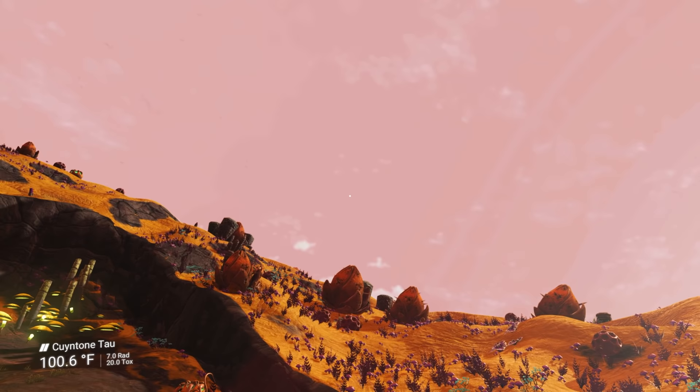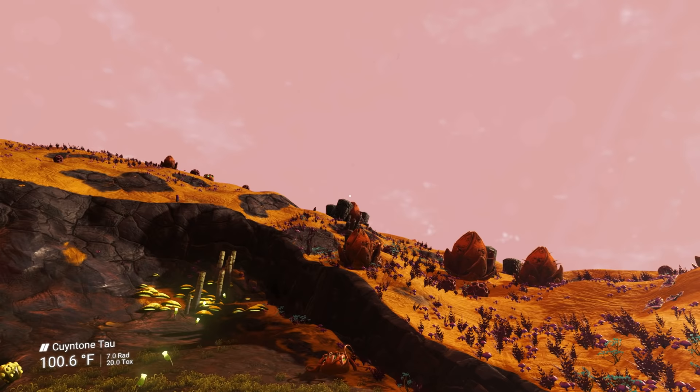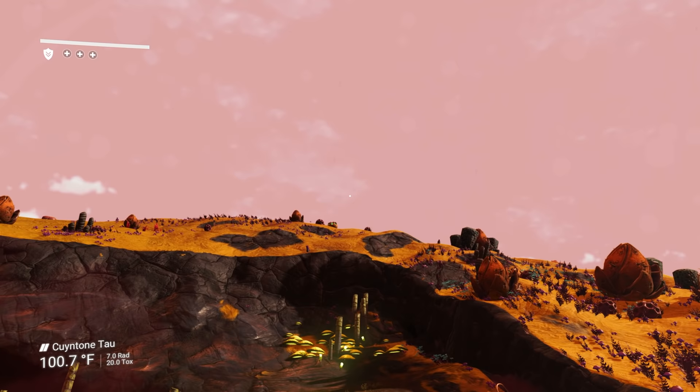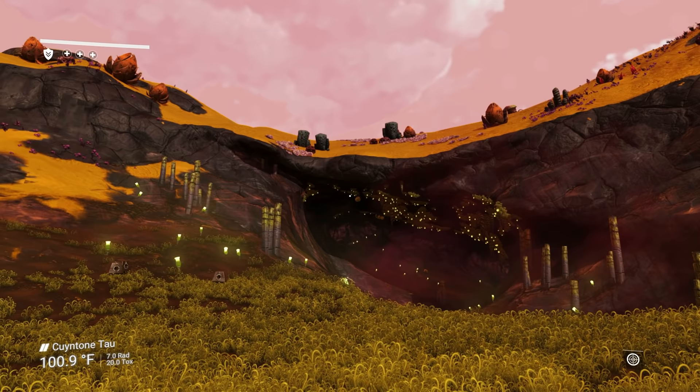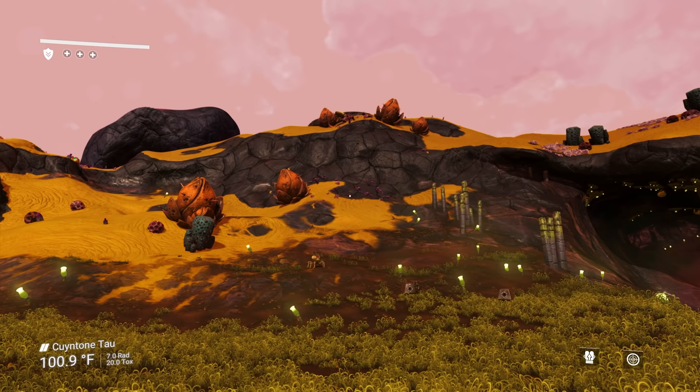You always start out on a hazard planet — it'll be a cold planet, a hot planet, a radiation planet, or a toxic planet. Very rarely you will start out on a normal planet that doesn't have any hazards, but don't count on it. There's a cave right next to us, which is a really good sign.